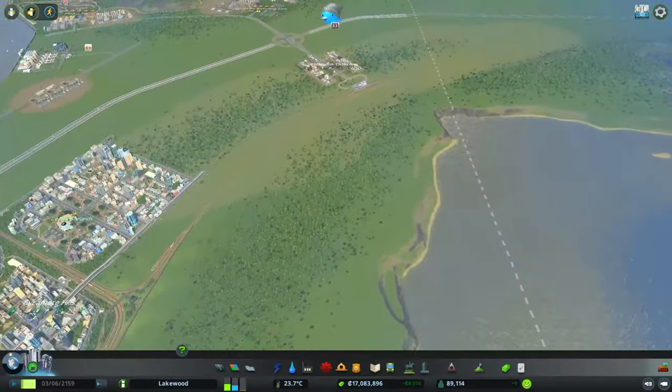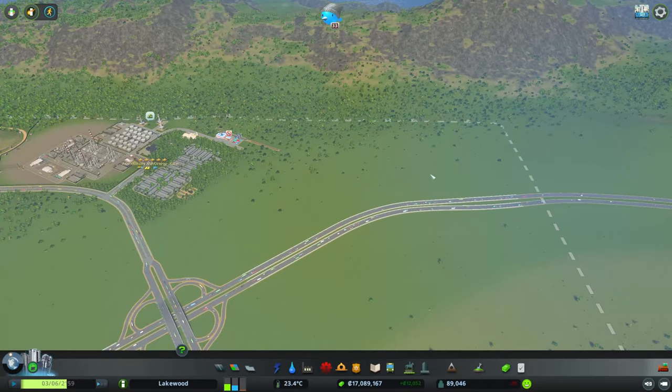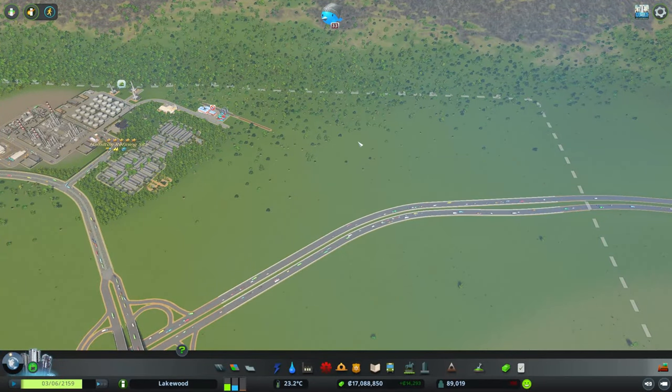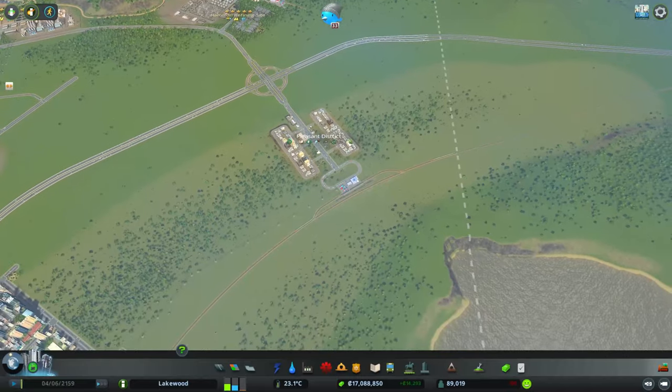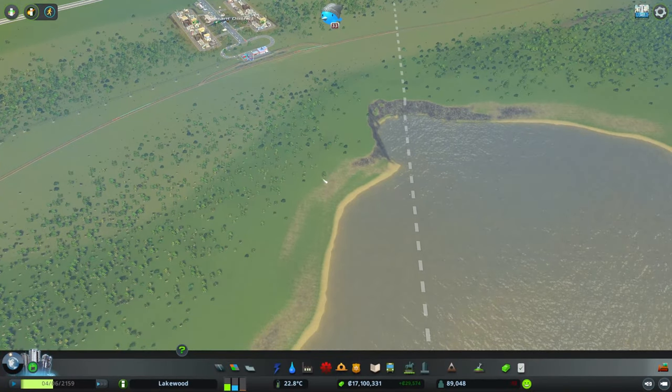There are two remaining outside connections that we can add. One of them is the Cargo Airport and I'm hoping to put that in up at the top over here, and then lastly we have the Cargo Harbor which I think will fit right at the bottom near the edge of our city.